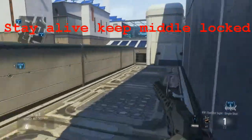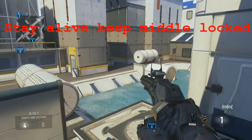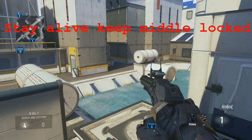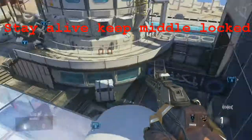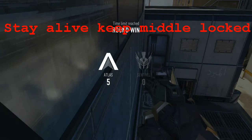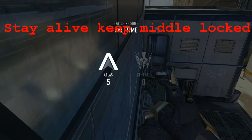If they don't end up pushing this way, you need to be sitting right here watching middle and keeping any guys that are trying to flank off your B side guys. If they do push A, this is obviously a good flanking spot. You want to just keep them out of the middle if they're going A and let probably one of your best players work the A side by themselves.